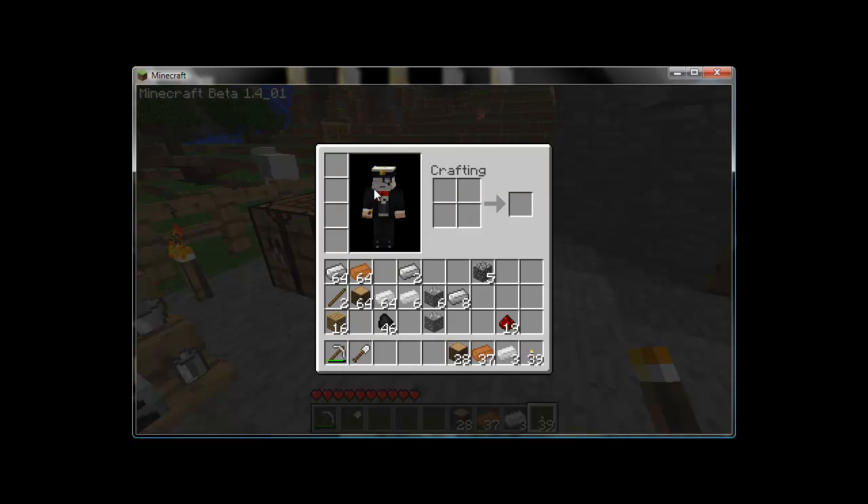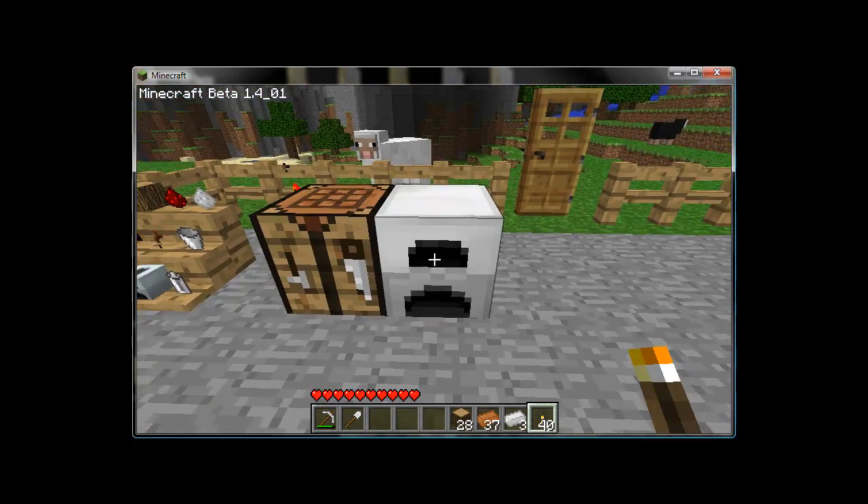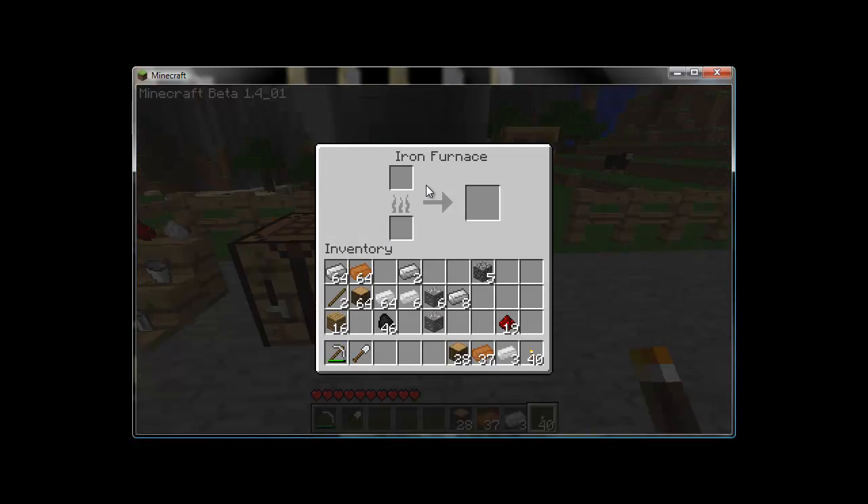One of the very first things you're going to want to do is upgrade that cobblestone furnace into a fancy new iron furnace. Iron furnaces are 20% faster than cobblestone furnaces, meaning they use 20% less fuel to do more tasks.